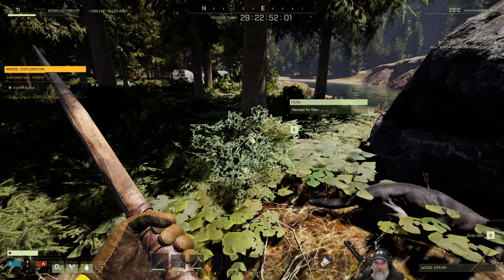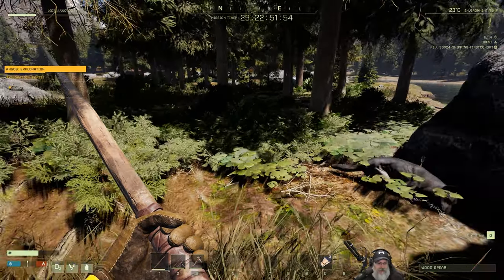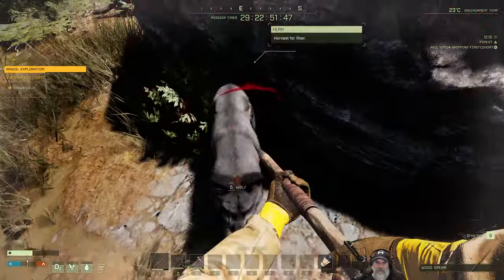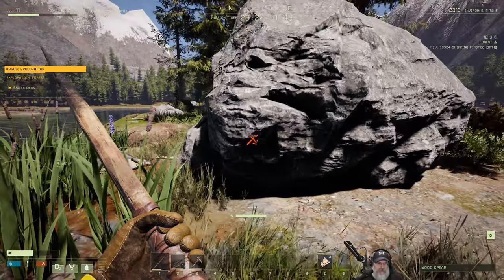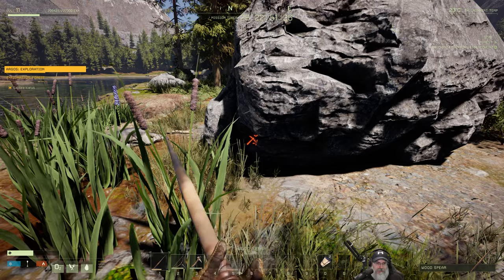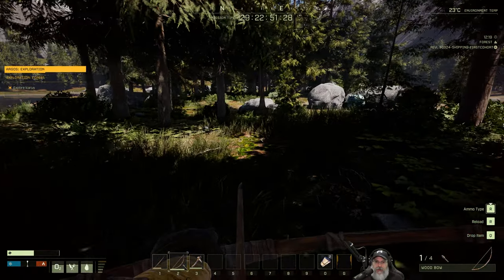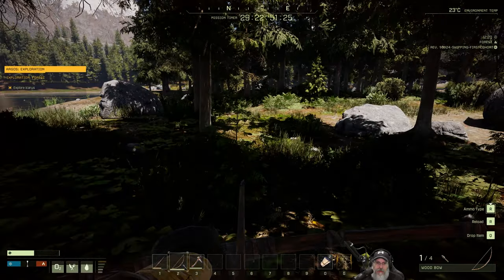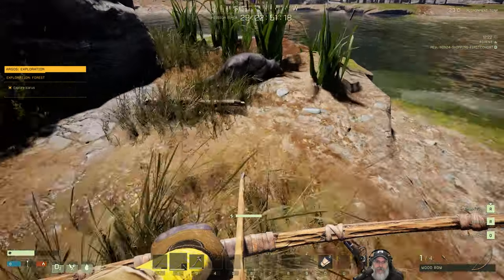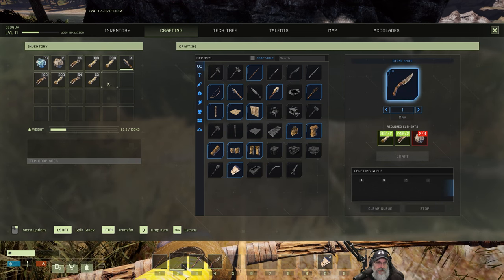That was a tough one — looks like we have a level five wolf. There's another one too but let's take a bandage real quick. The bandages don't actually heal us, they just keep us from bleeding. Let's harvest these guys — we're going to need to make a stone knife first and then upgrade to a bone knife as soon as we get enough bones.